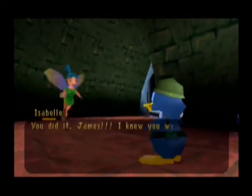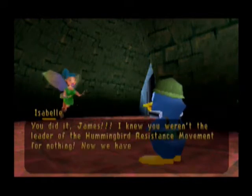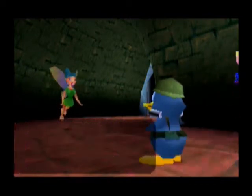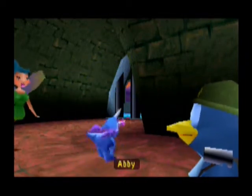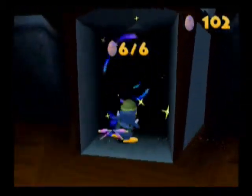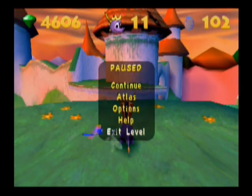You did it, James. I knew you weren't the leader of the Hummingbird Resistance Movement for nothing. Now we have the temple all to ourselves. But first, I have a present for you. A present? Oh my. Abby! She's got like pigtails or something on her horns. That's interesting. Level is now complete. Sweet. That actually was not as bad as I thought it was going to be. Thanks for watching, guys, and I'll see you back here for more Spyro Year of the Dragon. Bye.